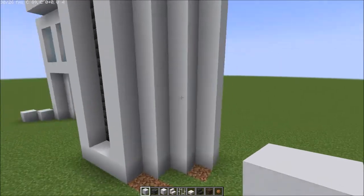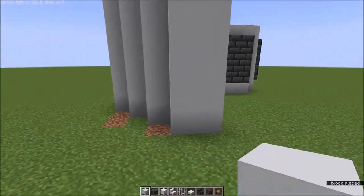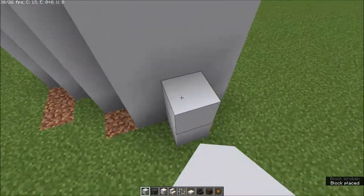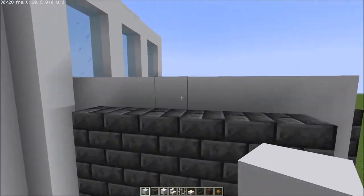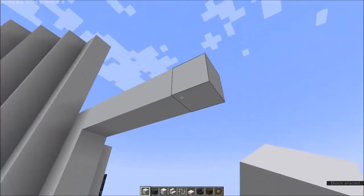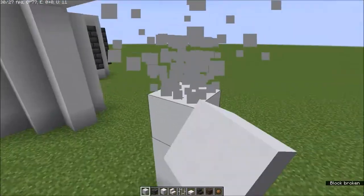Before going further, place a small garage on this side of the build. Go up and keep this height. It's a small garage — let's make it one block tall.